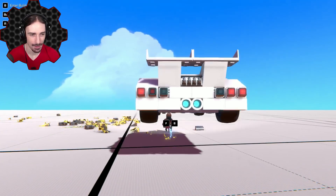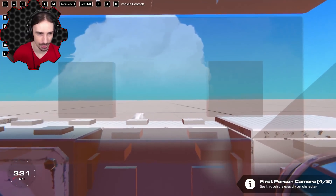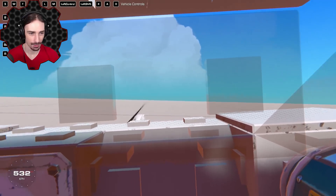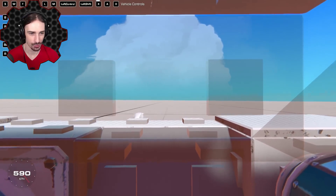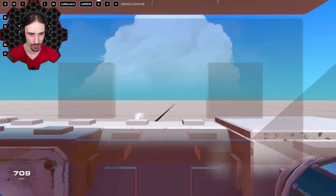That is a fast car. Apparently it works well in first person too — let's see what it feels like to go 712 to 717 kilometers an hour in first person. I'm trying to go straight on a line here but it's not easy.